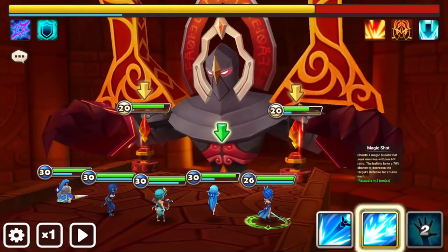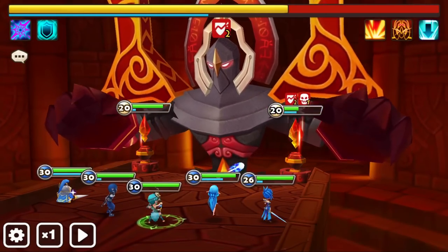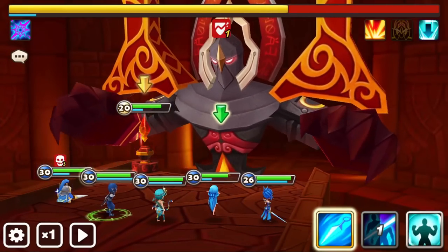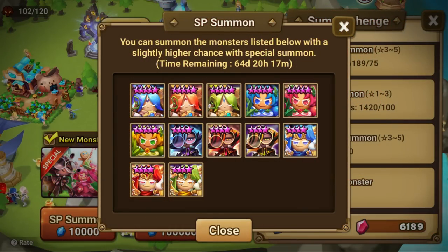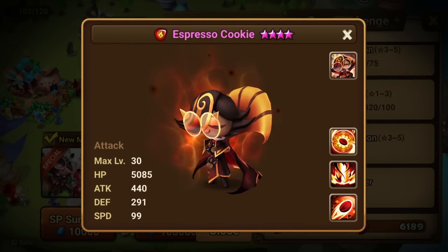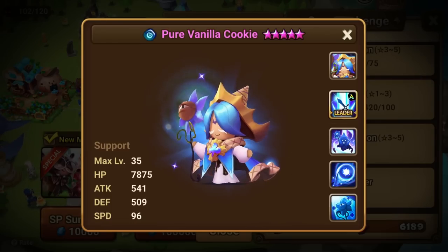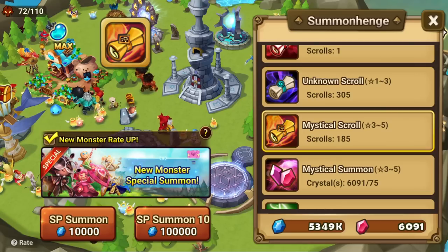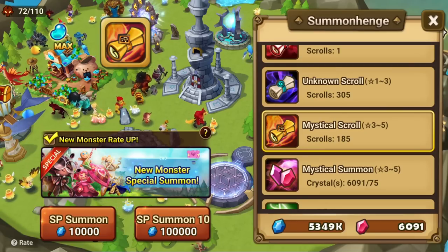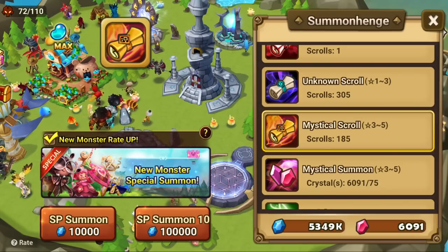My channel is called Gacha Gamer, and the problem with that is I sometimes have a very short attention span — I want to build a new team. Right now is the best time for a summoning session because there are lots of exclusive monsters you can obtain from the collaboration. Looking at the collab exclusive summon pool, I have my eyes set on Espresso Cookie. There are several different elemental versions each with unique skills, so I don't really care which one I get. And if I'm lucky, maybe I can also get Pure Vanilla Cookie. We'll start with the basic mystical scrolls, doing 10 pulls.